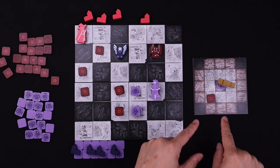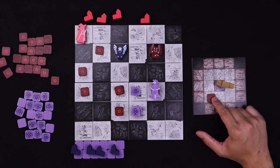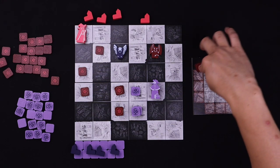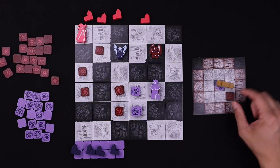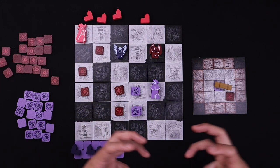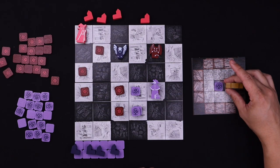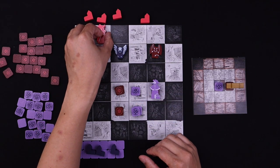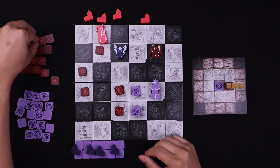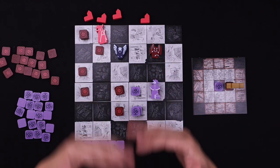If blue decides to lock on the center square, red cannot go to the outside squares on that turn — they're restricted to the eight central squares, making red a little tighter and unable to move as quickly. Red then mirrors that exact movement on the main board and drops their four tokens.